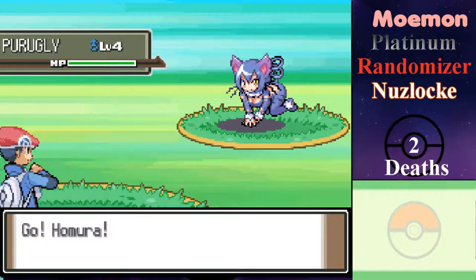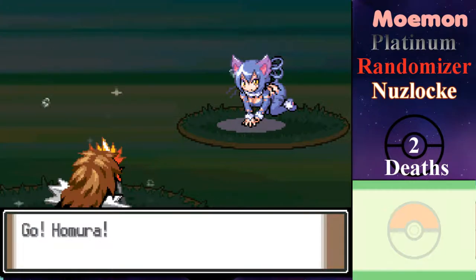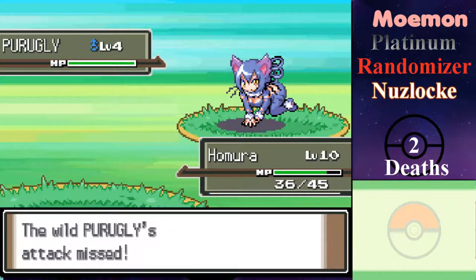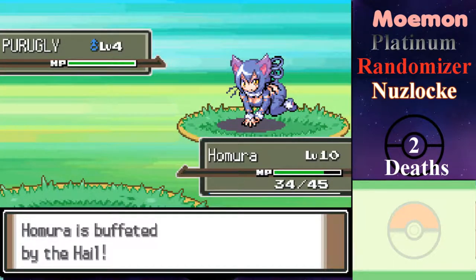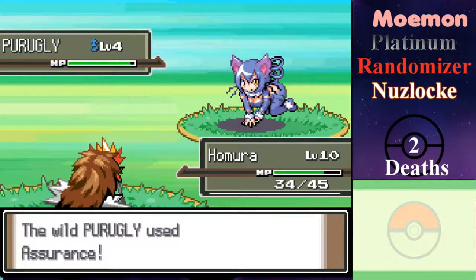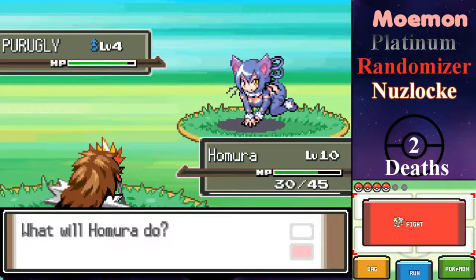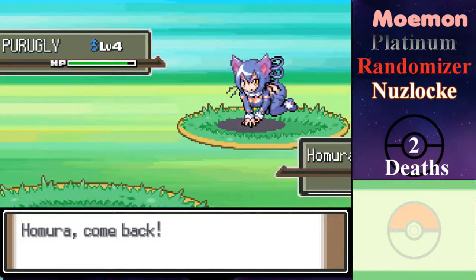Okay, it's a Purugly. You don't look that ugly. Shadow Force — oh, it's a Normal type. I'm probably an idiot. That's the interesting thing about Pokémon — because I haven't played this gen in a while, I forget things like that. I haven't even seen a Purugly in forever; it's not commonly used outside of this gen. I'll send in Cooper — he'll be able to take it out quick.